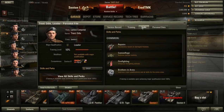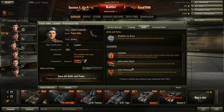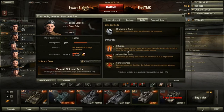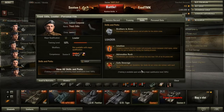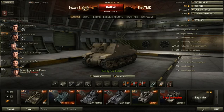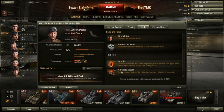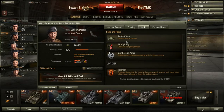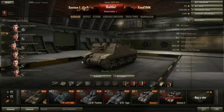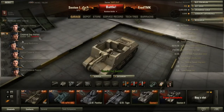For the loader: camouflage. You don't really need any of these skills seriously. Maybe Intuition. For the second loader: maybe the same — not intuition, the same camouflage and Brothers in Arms. So that's that for the crew skills.